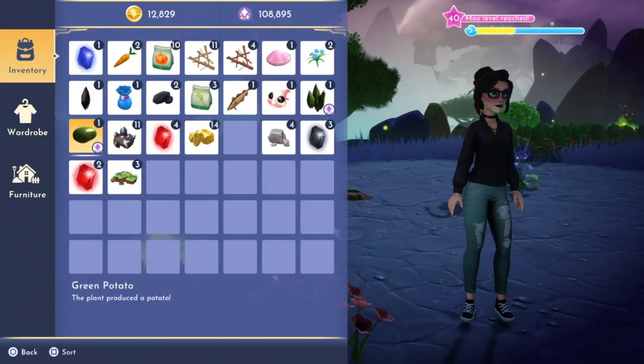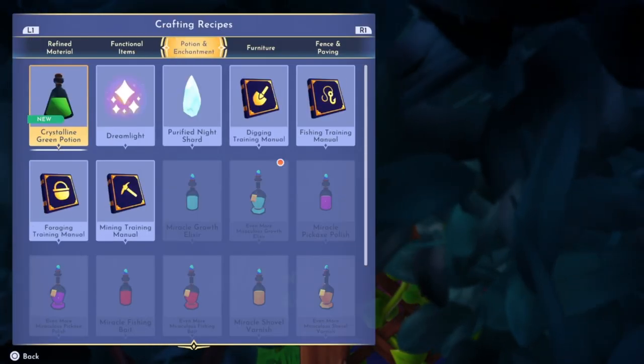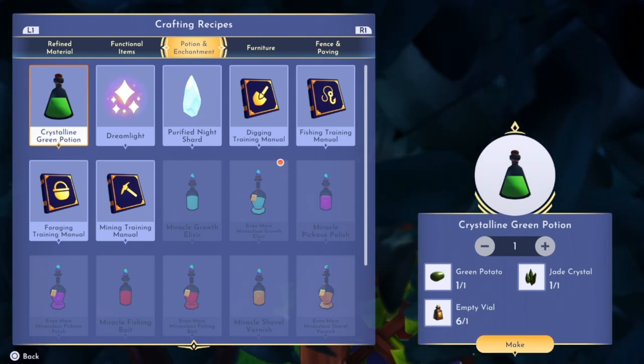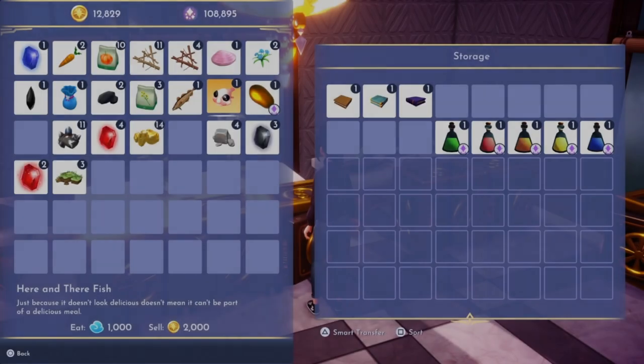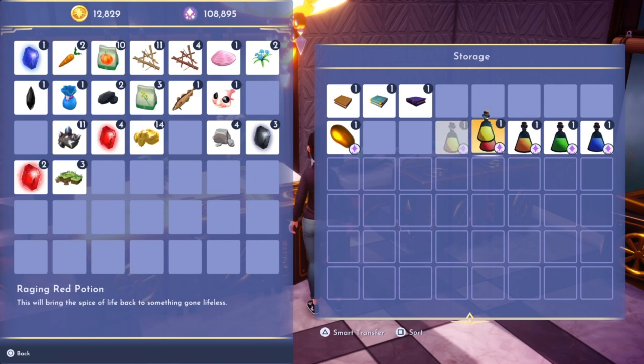So there it is — we finally have the potato that we were waiting for. Head back to the crafting station, go to potions and enchantments, and it will allow you to craft the crystalline green potion. Now that we have the green potion, I don't know what to do with it, so we're just going to put it in our inventory until we know exactly what to do with all of these.